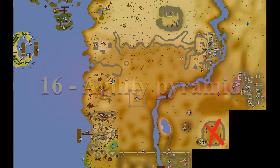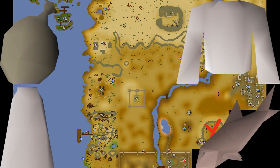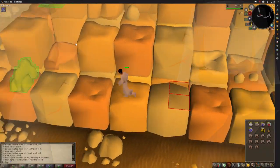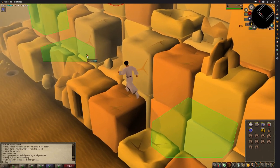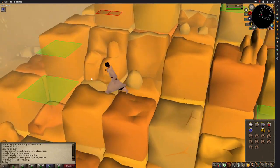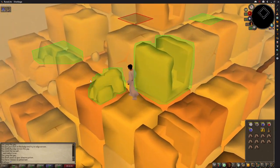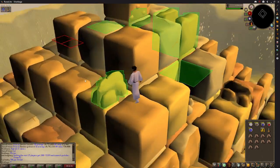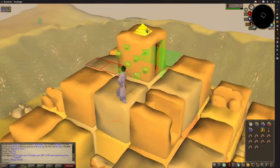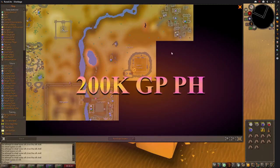Number 17 requires at least 30 agility but I recommend 45 or more, and that is the agility pyramid in the south east of the desert. You're also going to need some food, water skins, and desert clothing which can be bought from the Shantay Pass. Every time you go to the top of the pyramid you collect the pyramid top which Simon will give you 10,000 GP for. At level 30 agility you are unlikely to complete many laps, and at level 50 you rarely fail. Always turn in the pyramid top each time as it's very heavy and will cause you to fail more. This method is 260,000 GP per hour once you stop failing, but realistically about 200,000 per hour around the level 50 mark.